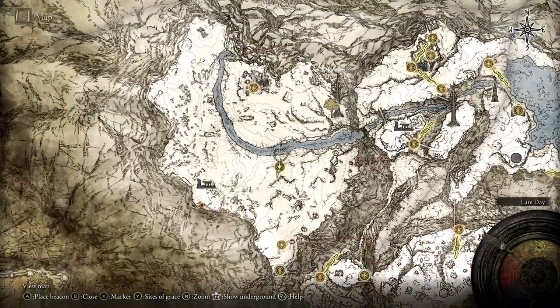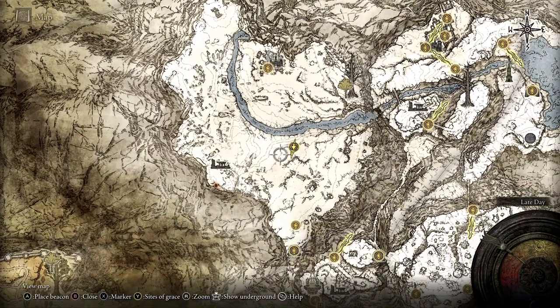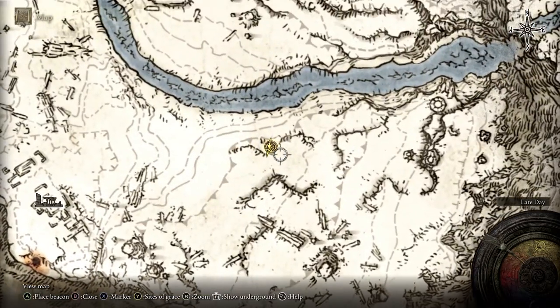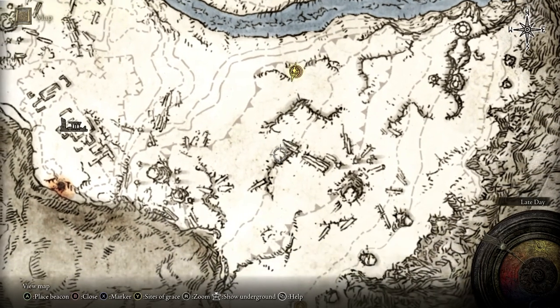You lift that and it will take you to this area of the Consecrated Snowfield, which is where you can go off to do the Helig Tree thing. So once you're here you want to find this area which is called the Inner Consecrated Snowfield Site of Grace.